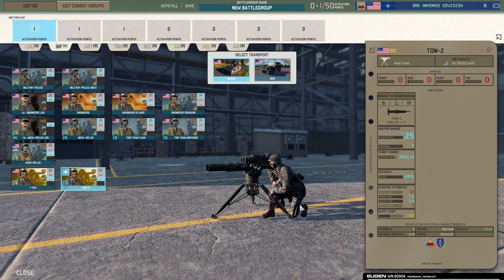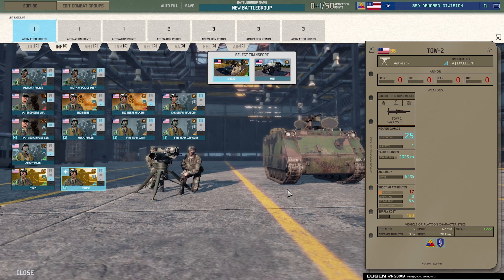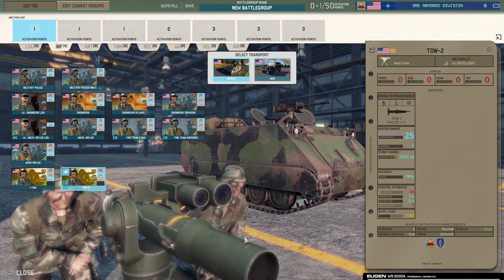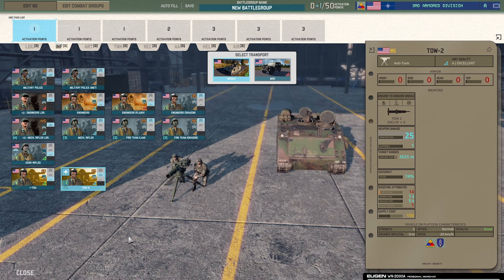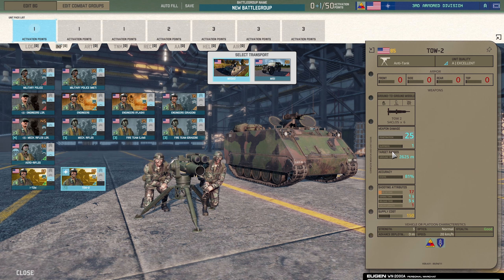The TOW launcher — 20 penetration with the standard TOW, 2,625 range. And the TOW 2 with 25 penetration — any tank that hits that is dead instantly. Bumping accuracy up to 81 percent — that is quality stuff. You can only buy one. Probably want at least rank two, maybe 74 percent accuracy, but this is probably one of the best anti-tank weapon systems I've seen — 2,625 range, 25 penetration, 81 accuracy, really good.